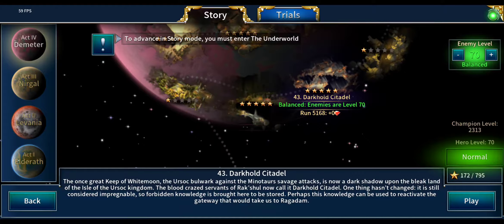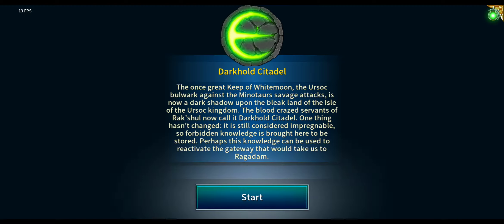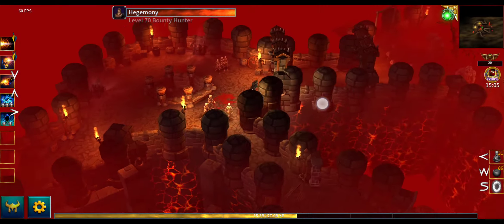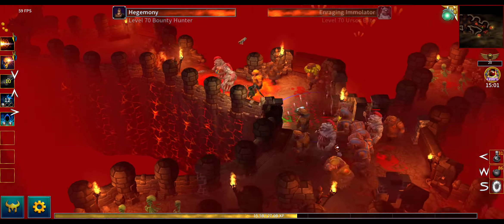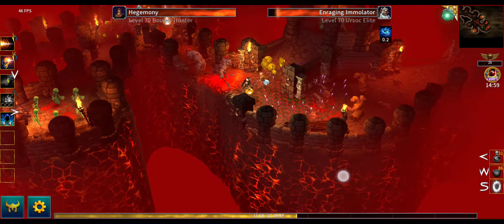I'm farming on normal difficulty. In legendary difficulty the gold drop is the same, but you can get some nice item drops that you can sell for more materials. Now let's start the run — I'm going to begin running and casting Frozen Traps on the biggest mob groups, then SS to lose aggro.